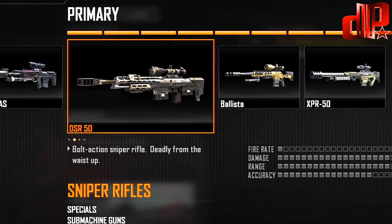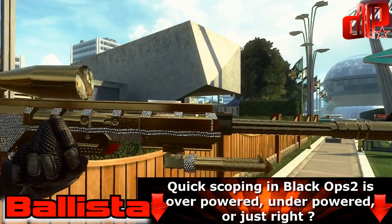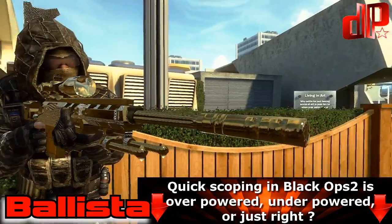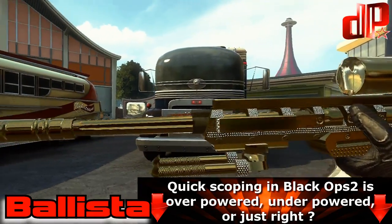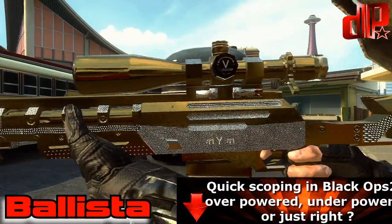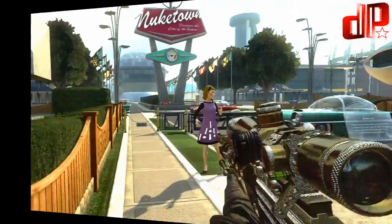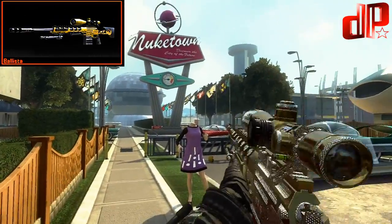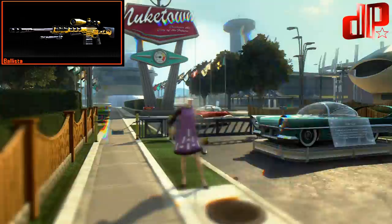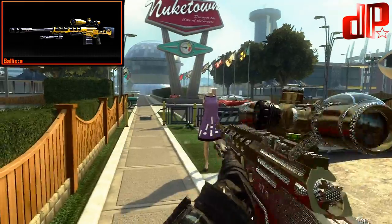I thought while we still have a little time left, I would give you some advice on getting your snipers diamond. Every sniper has its own advantages and disadvantages, and each gun has an area it's best suited to. The SVU is a great gun if you're the kind of sniper that likes to constantly be on the move. It doesn't have a lot of power, usually requiring two shots to kill, but what it lacks in power it makes up for in fire rate and mobility. It's the only sniper rifle you can spray and pray due to its high fire rate, and it doesn't weigh you down like most snipers do, so you can really move with it.